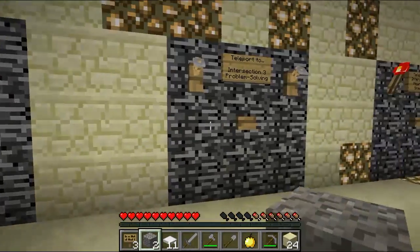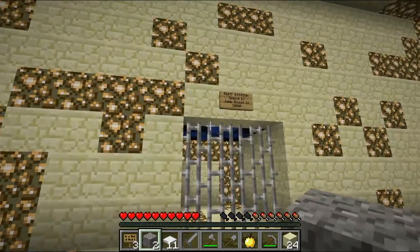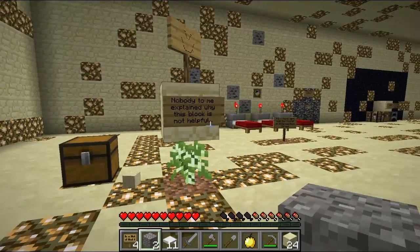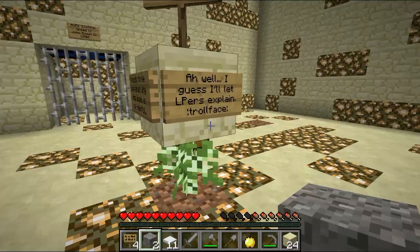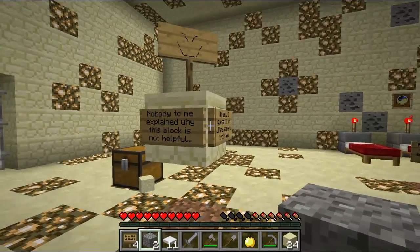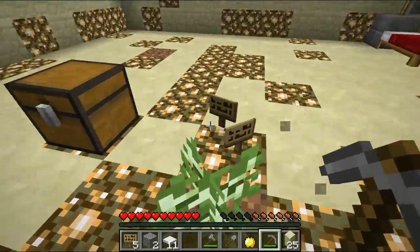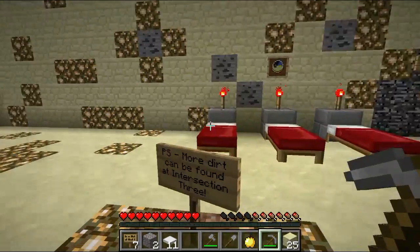What do we have here? Intersection 2. Intersection 3. Important. Near death scenarios — awesome, that sounds like a whole lot of fun. Buff station. Wood times 16 — I'll take that. And there's a sign that nobody explained to me why this block is not helpful — that hurts my head to read that sentence. Let's just keep the sapling from not growing. Maybe we'll have a tree. PS: More dirt can be found in Intersection 3. Awesome.